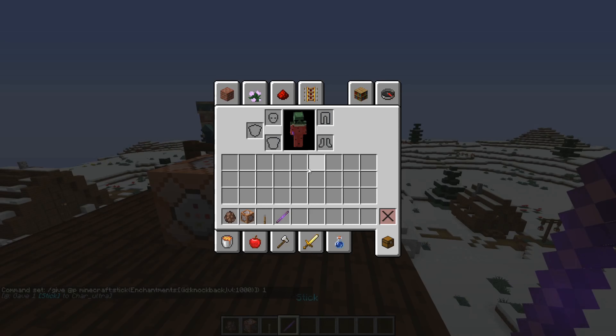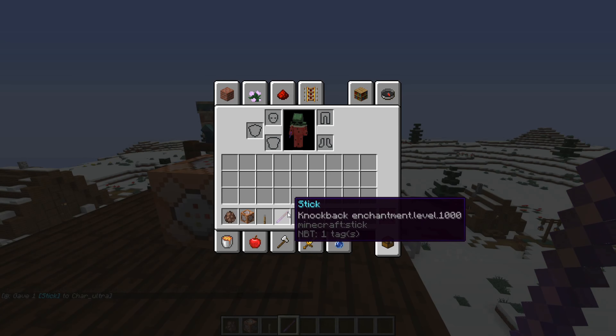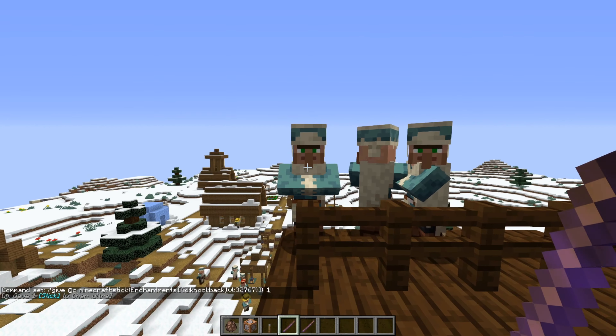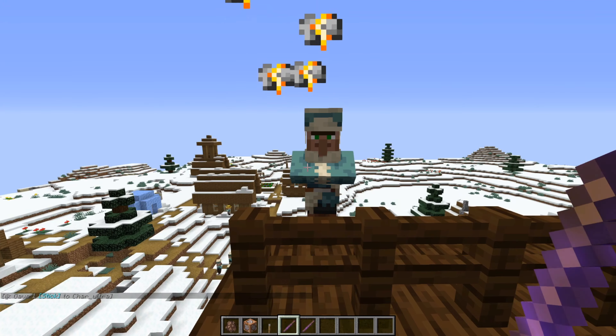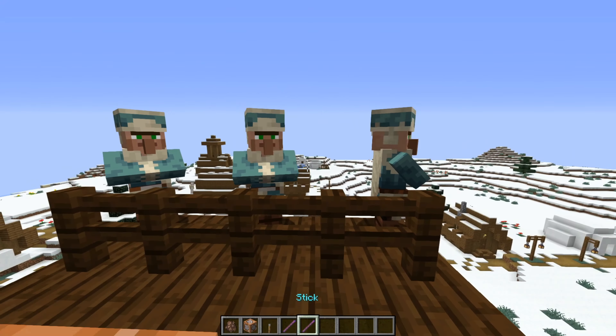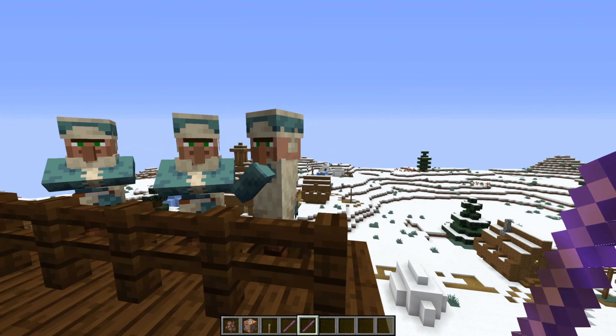Get a button and put it down right next to the command block, right-click it, and now you have a knockback enchantment level 1000. Look how far it sends them — they just disappear!